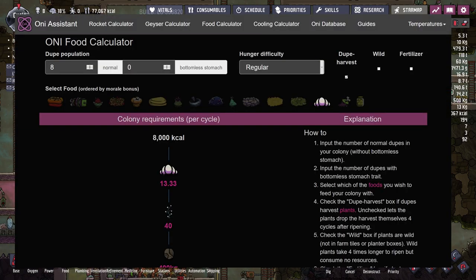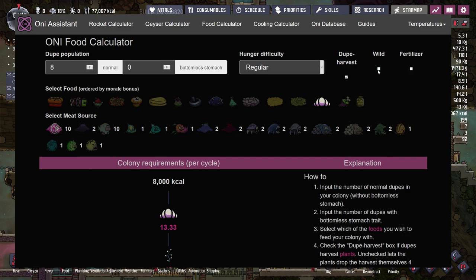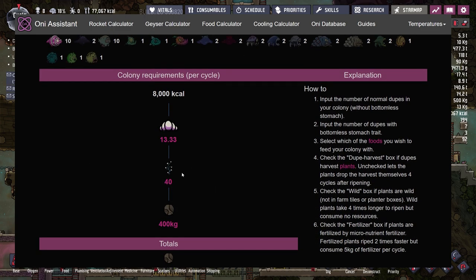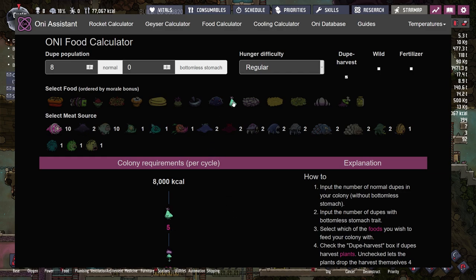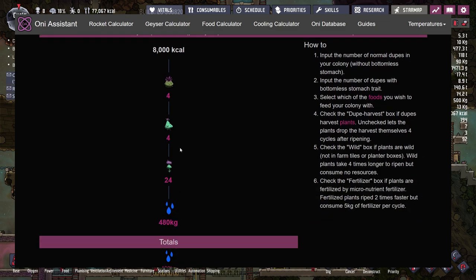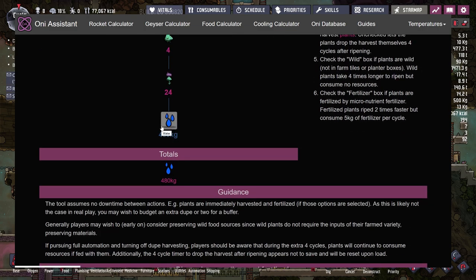I've got the food calculator running. Right now, feeding eight duplicants fully with meal lice requires 40 mealwood plants consuming 400 kilograms of dirt every cycle. We don't have enough for everyone yet, so our food is slowly going down — we were above 100,000 kilocalories a few episodes ago and we're down to around 70,000. I'm thinking of moving over to the bristleberry, or more specifically the gristleberry, which is the cooked version. It requires 24 plants with 480 kilograms of water per cycle.